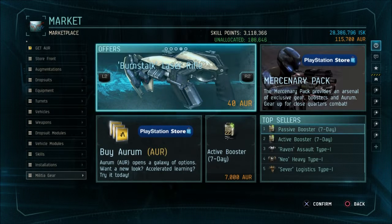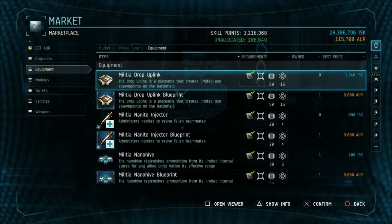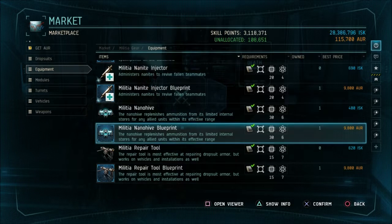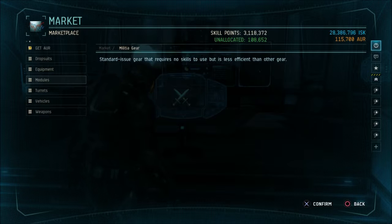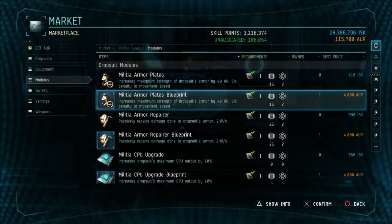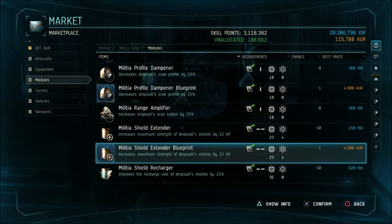You're going to want to go down to Militia Gear and go into Equipment. I recommend buying the blueprint original of all of these items, but for this particular tutorial, all you'll need is the Militia NanoHive Blueprint. Then go down to Modules — I recommend buying all the blueprint originals for the modules, but for this tutorial all you're going to need is the Militia Armor Plate Blueprint and the Militia Shield Extender Blueprint.